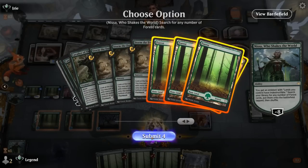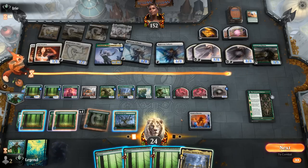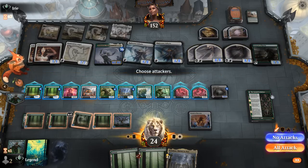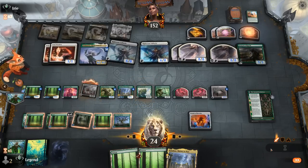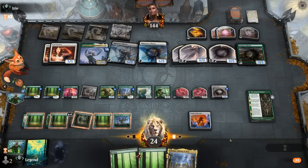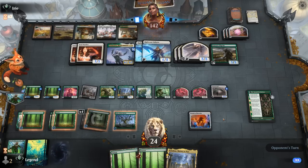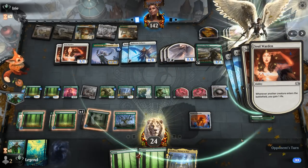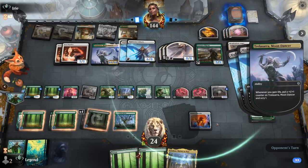We still have Storm the Festival, Cavaliers, and one Karn. Attacking with Cityscape Leveler, taking out a Resplendent Angel — hopefully our Platinum Angel can stick. The opponent takes a damage. At least all these creature lands are now indestructible. There's Resplendent number three, so more angels are on the way. With 21 draw steps remaining, I don't think I'm casting Storm the Festival at this point — just gotta try and get as many turns with Portal to Phyrexia as possible.